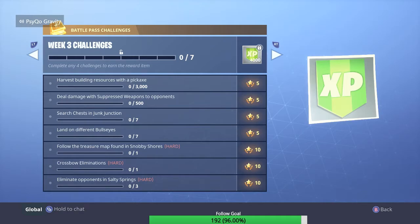Land on seven different bullseyes — I'm not really sure what that means, but obviously when I play I'll kind of figure them out. There's some around the Lonely Lodge.